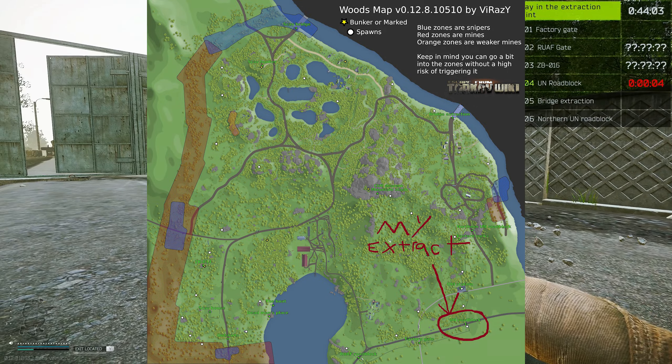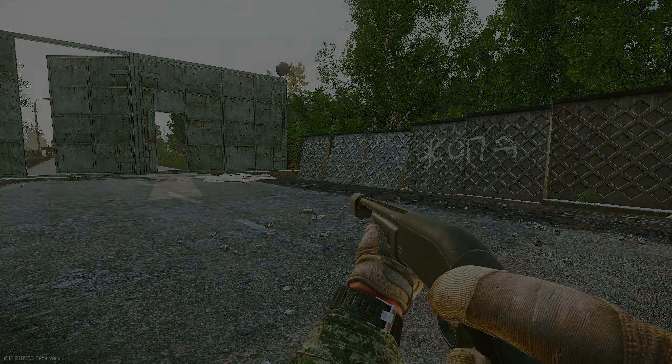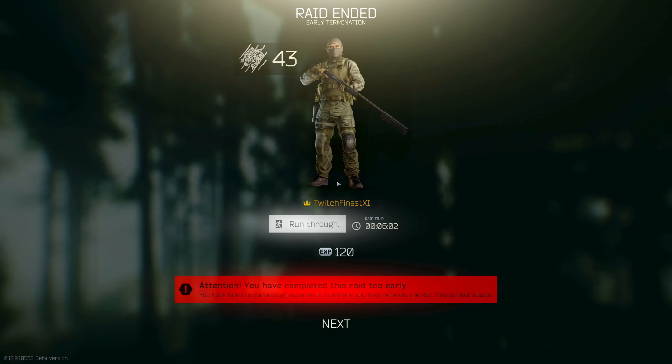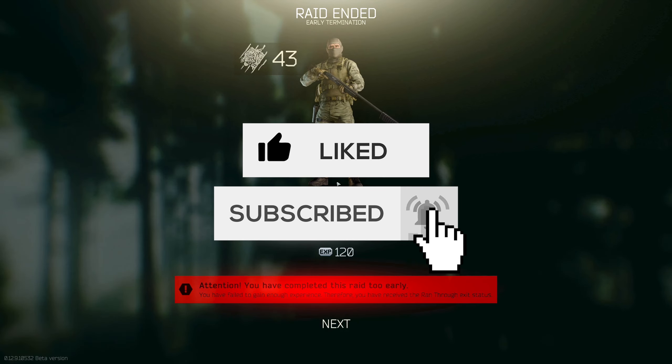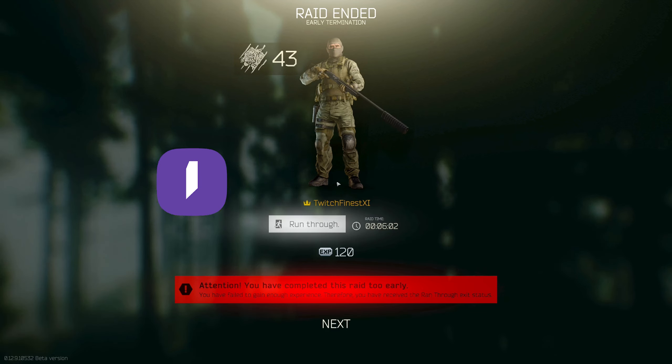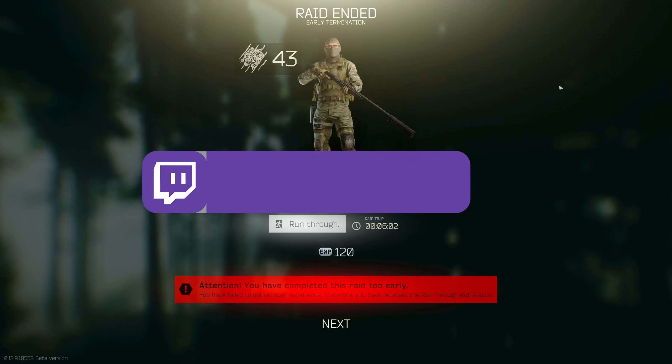And here's the UN Roadblock. As I said, if you didn't spawn on the same side of the map as I did and you have the Outskirts extract instead, just do what I did in reverse. You're always going to have one of the two — either Outskirts or UN Roadblock — no matter where you spawn. Once you've gotten the note and gotten out alive, congratulations — you've completed the Mechanic task Introduction! I hope this video helped. Please hit that like and subscribe button, and I also stream on Twitch if you ever need more help. Have a wonderful day and I'll see you in the next one.